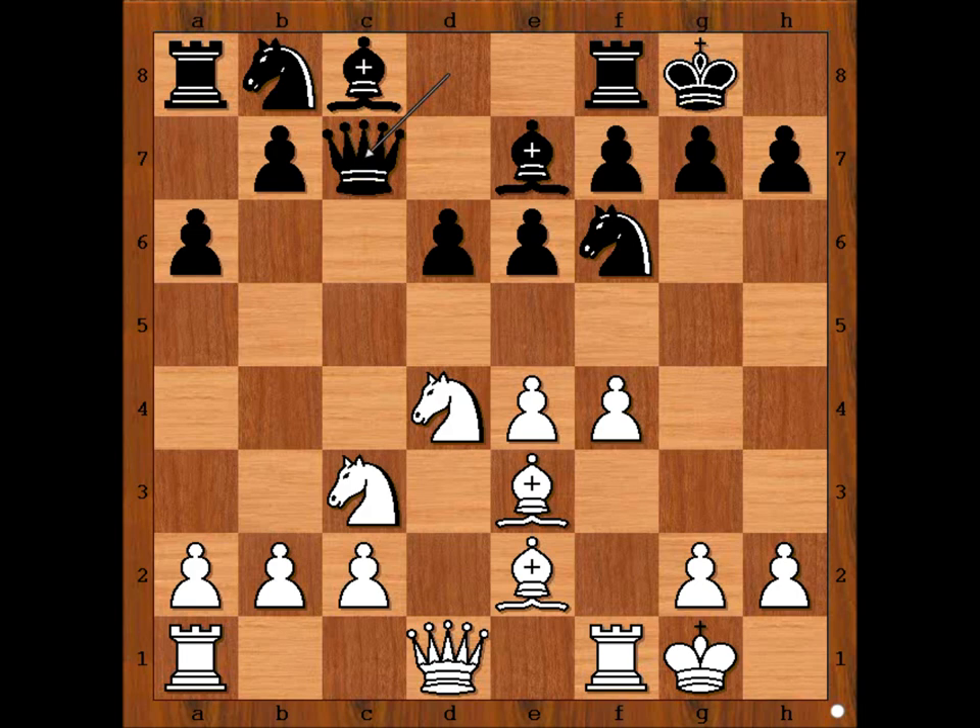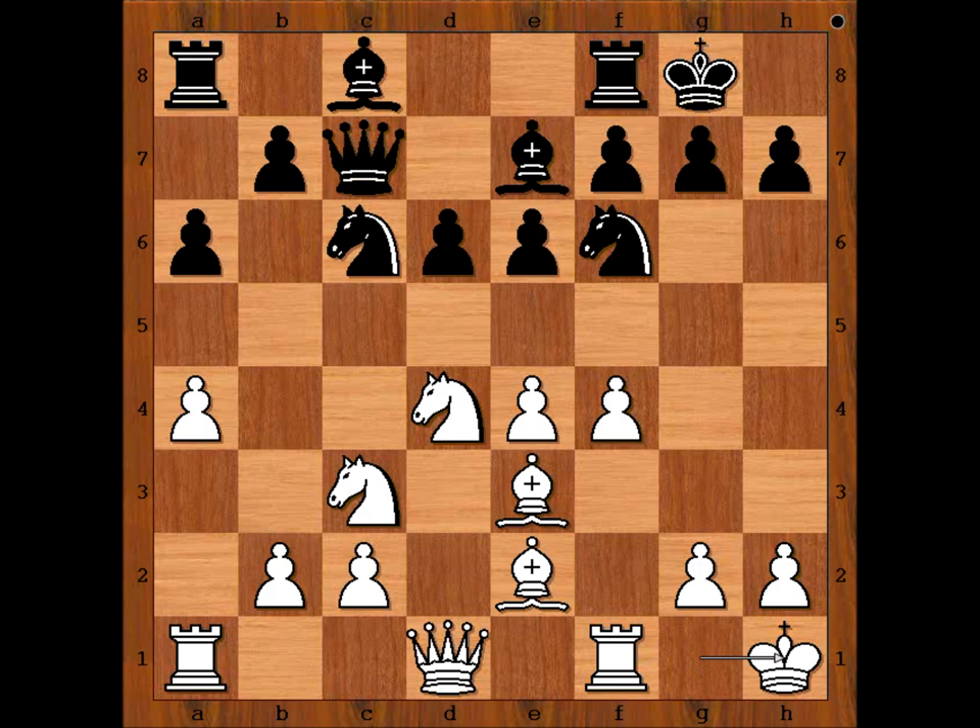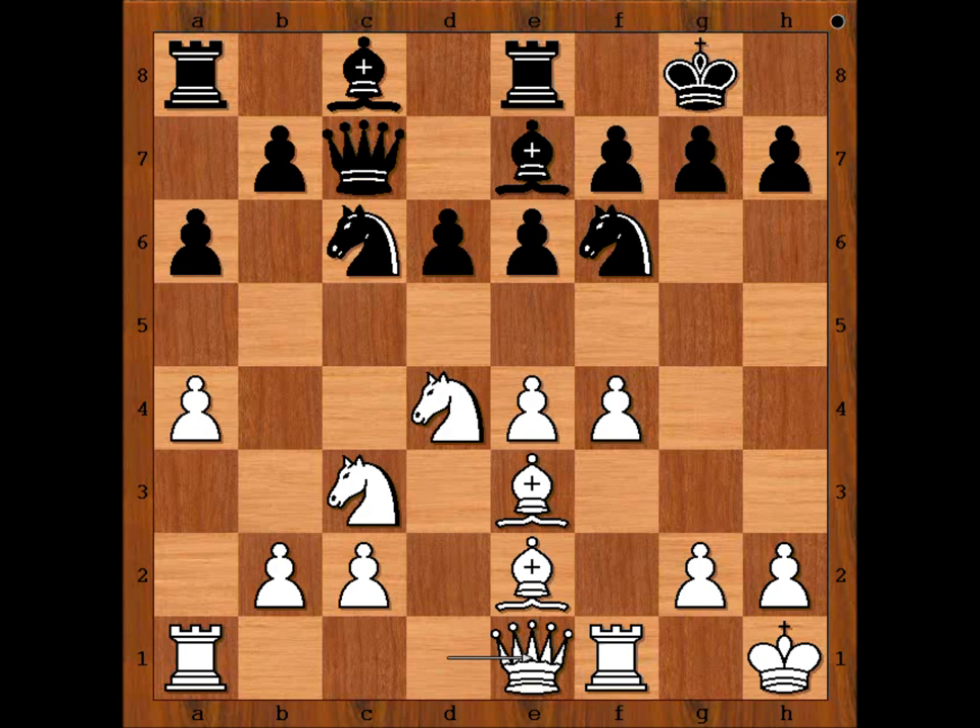We are following the main line. It is white to move. What is the best move for white in this position? Well, these are the most popular moves: a4, g4, king to h1, bishop to f3, and queen to e1. In our game we have a4, knight to c6, king to h1, rook to e8, queen to e1. The queen is coming to g3 to make the pawn on g7 sweat.